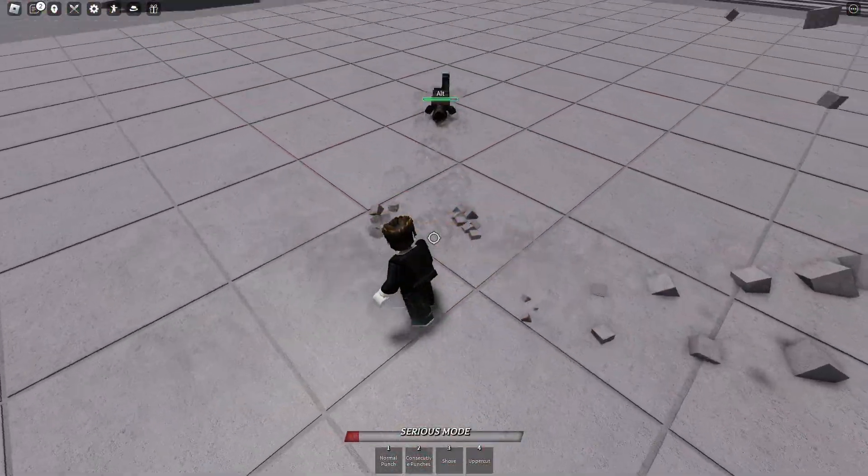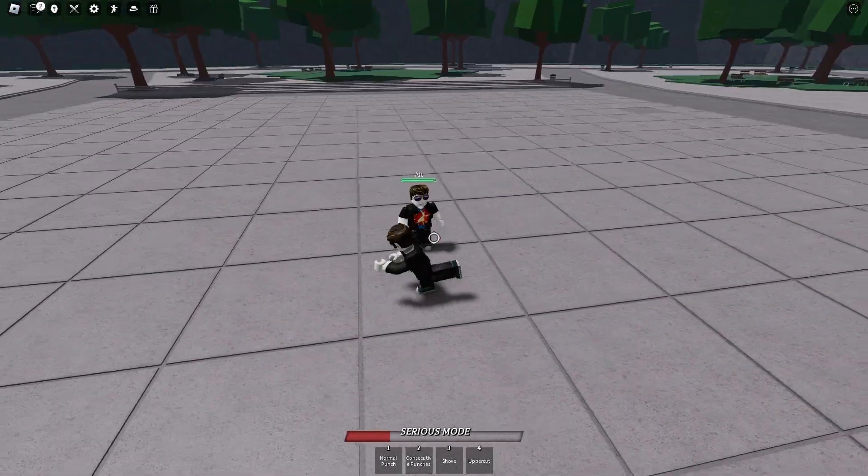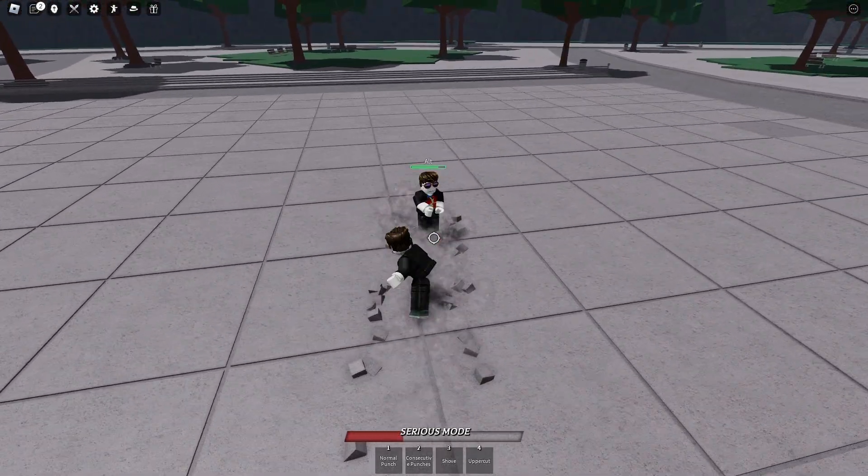That Saitama tech that I showed off doesn't work anymore. It was patched. They added in-lag to normal punch even if you've landed it, so there isn't enough stun to true combo front dash on normal punch anymore. There used to be no in-lag on normal punch if you landed it, but obviously that was changed.